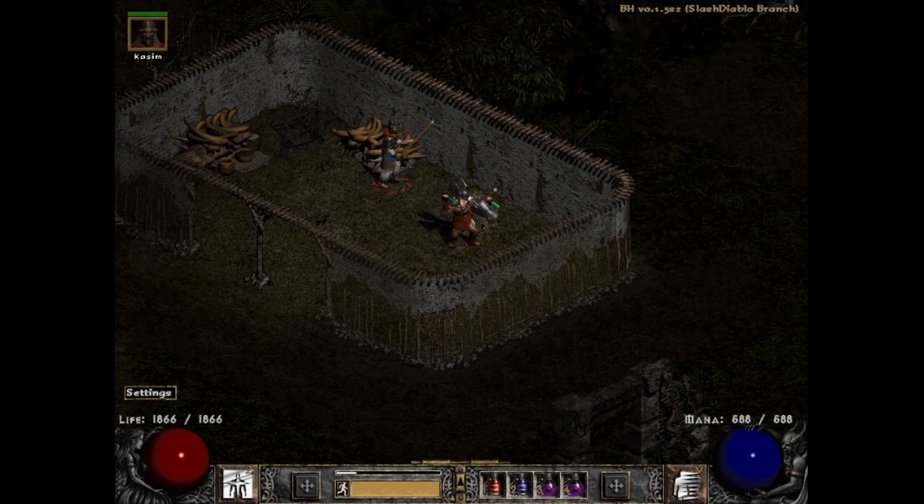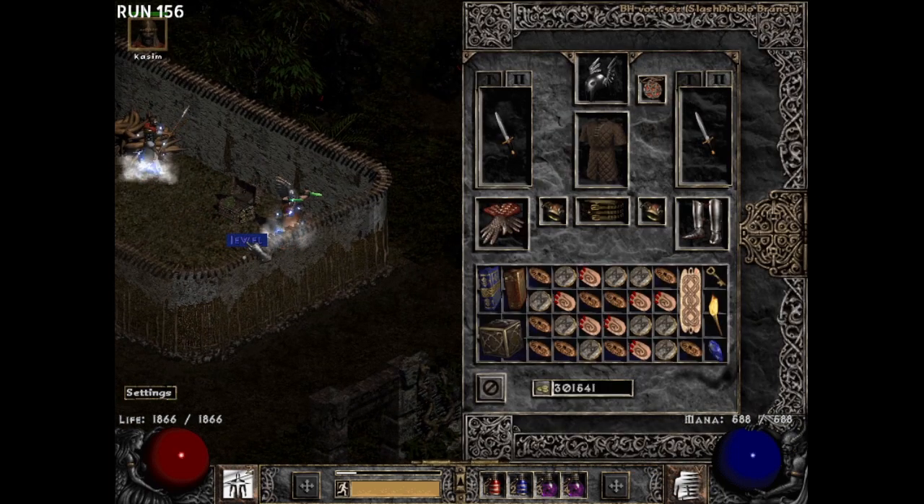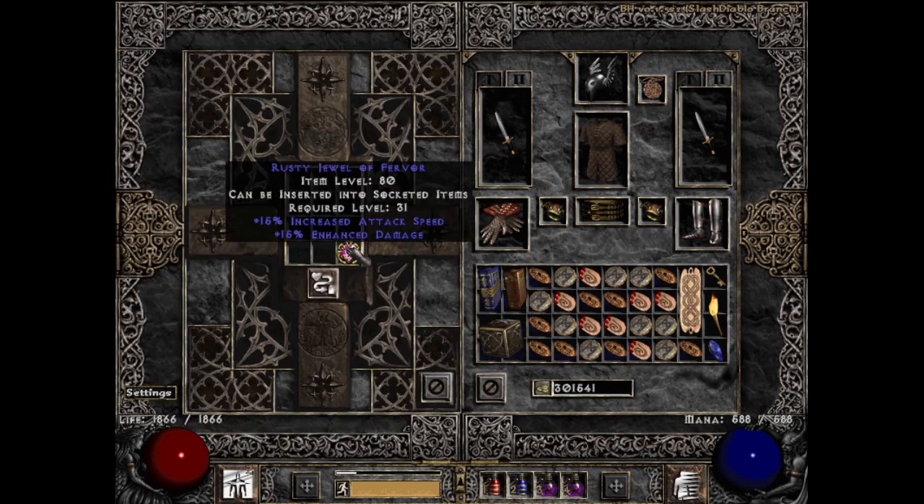Speaking of useful, my next drop was quite useful from LK — a magical jewel, a rusty jewel of fervor. We're moving up in the world. My best jewel before this was a cinnabar jewel of fervor with 9% enhanced damage, and now I have a 15% enhanced damage one. Only 25 away from the 15/40 dream, but I'll take it for when I find another perfect TC87 like a Stormlash.